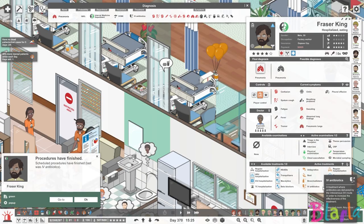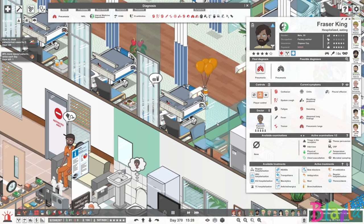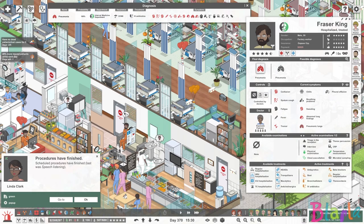Frasier has got his IV antibiotics — that's fantastic. His comfort isn't quite right though — the tremors. Let's give him the beta blockers for that — that'll do it. Go on, give him the beta blockers. Yes, brilliant — he's fine, he'll be absolutely fine.